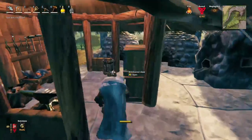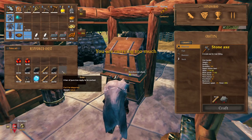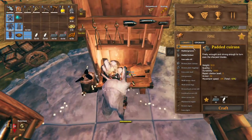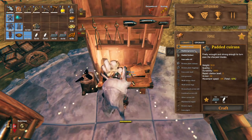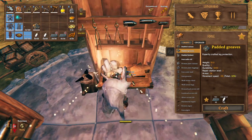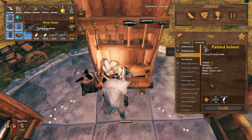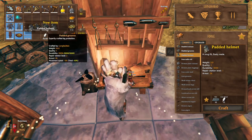I'll grab all of the iron and let's make these armor pieces. We should have enough. Let's make these ones and the helmet as well. Alright, so we've got the full set.